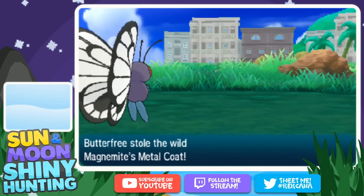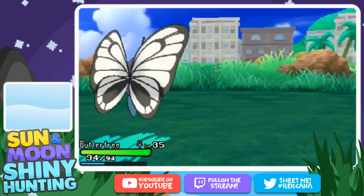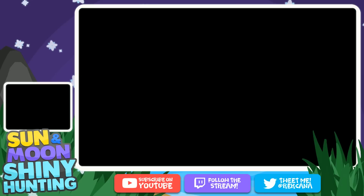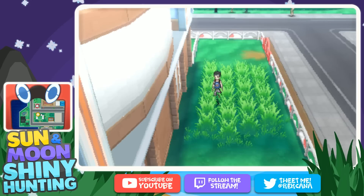I guess I won't be SOSing — we got the Metal Coat! That worked out perfectly. There you go guys, that is how you can get Metal Coat for whatever you need it for — Scizor, Steelix, all that kind of stuff. This is Hau'oli City and you are going to be thieving on Magnemites.